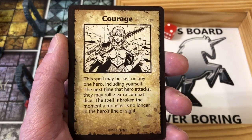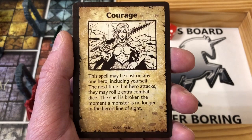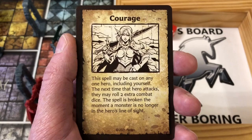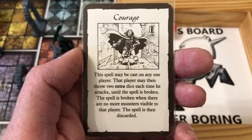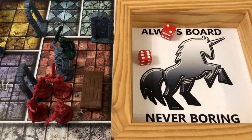The rooms in HeroQuest are so small and have so much stuff crammed into them that this true line of sight really does feel like a big nerf on the Wizard. Regardless, the spell we cast is Courage on the Barbarian. The wording says: this spell may be cast on any one hero including yourself, the next time that hero attacks they may roll two extra combat dice, and the spell is broken the moment a monster is no longer in the hero's line of sight. I note a possible wording error — the European version says the Barbarian may throw two extra dice each time he attacks until the spell is broken when no monsters are visible. I think the intent is the same, and I'm going to play it that Courage remains in effect for the rest of this combat.